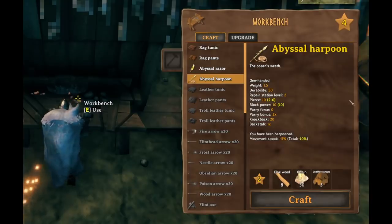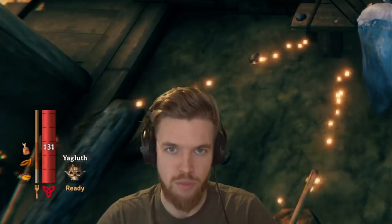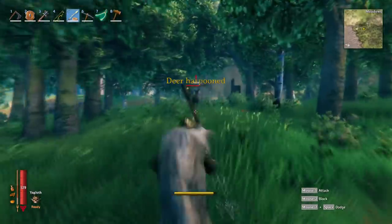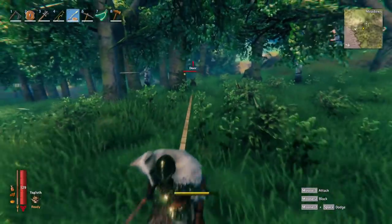Next we have the Abyssal Harpoon, which is mainly a utility weapon. After you've tamed an animal, for example, you can use the Abyssal Harpoon to latch on to them and drag them back to your base. Oh yeah — you're mine. You think you can run from me, dear?